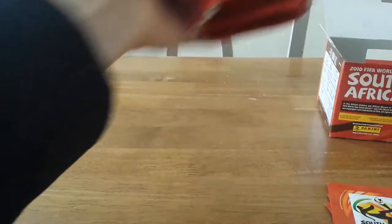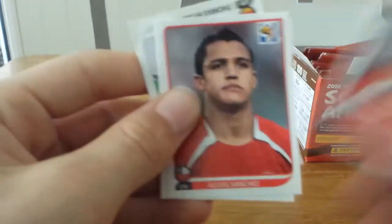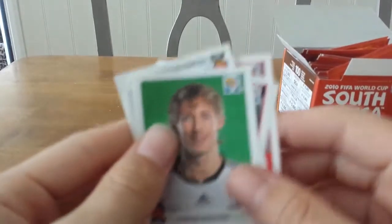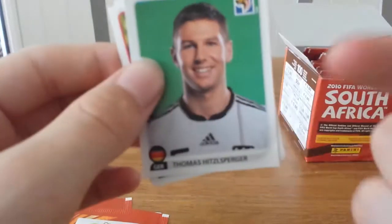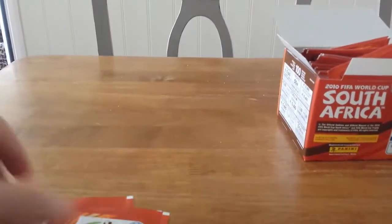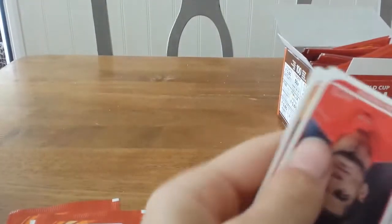We're going to open our last four packs — one, two, three, four. First of four: we get Mauricio Isla, Alexis Sanchez looking very young in that picture, Danko Lazović, Stefan Kießling, and Thomas Hitzlsperger. He's actually come out as homosexual, so good on him for being very brave with that. I think he plays in the German second division — I'll have to look that up.